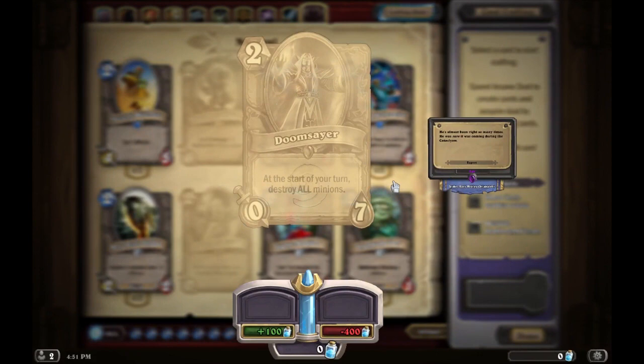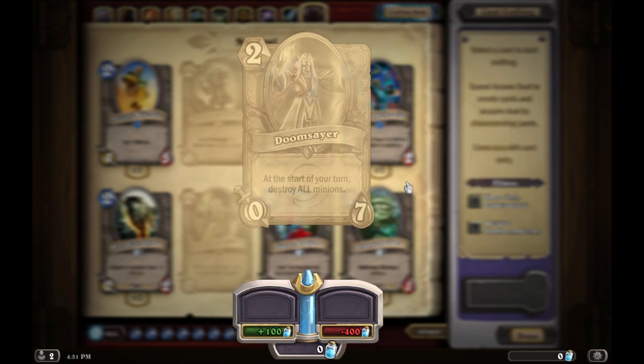Doomsayer is interesting — at the start of your turn, destroy all minions. It's a great late-game board clear or a way to save yourself. Say you play Doomsayer on turns five or six when the board is full of minions. The enemy has four minions out and thinks: if I don't destroy Doomsayer, all my minions die. But if they throw all their minions into it — 7 health — they don't attack you directly, meaning you live longer.